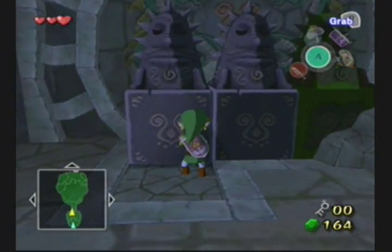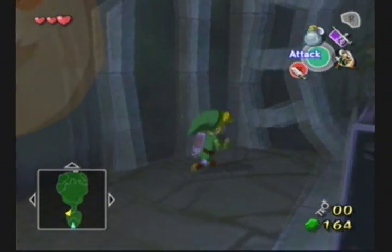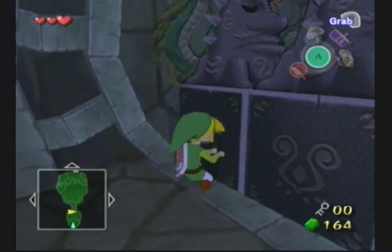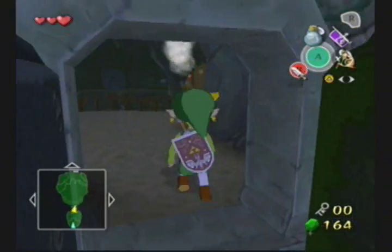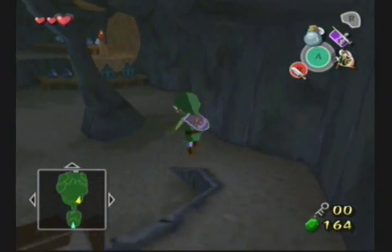Welcome to part 7 of Wind Waker! We're now going to start on the Dragon Roost Cavern Dungeon. That means we're going to have to go in and find Medli and see what exactly is wrong with Valoo.